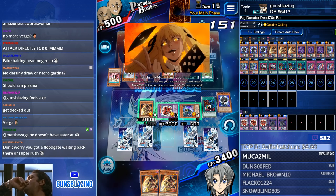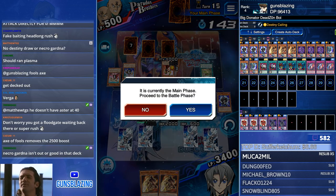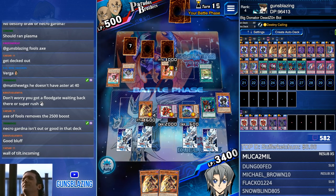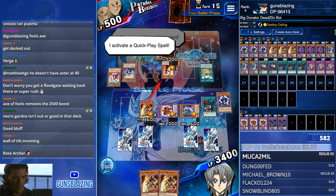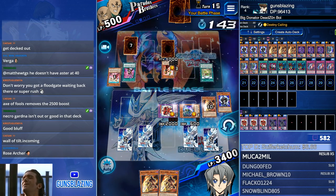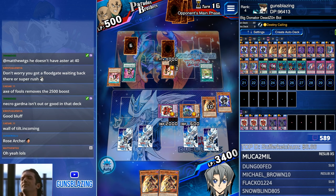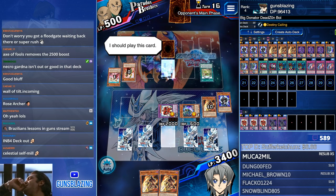Hello, Mabaggio — how was your vacation? MUCA2Mil means MUCA two thousand but in Brazilian Portuguese 'mil' means thousand. Oh thanks for the lesson, my boy, and thank you for the five-month resub. I'm willing to bet this is a Wall of D — Super Rush, sick meme. Rose Archer so good dude. Down to two cards. What can I do? I can still win, depends on what he top decks though. This duel is taking so long and I'm playing like an animal.